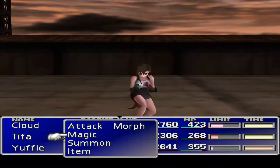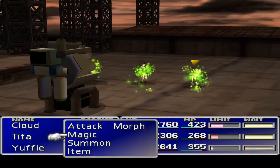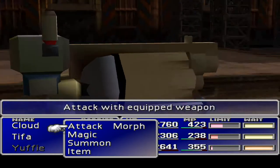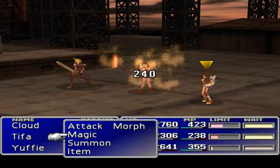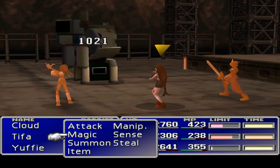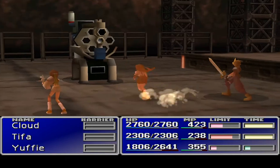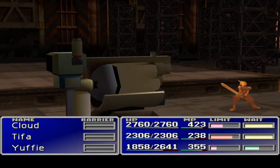I want to go with Tifa, have a little bit of regen, and then Cloud — double cut. Let's see if we get a steal in. That's one cut, two cut. No stealing. Okay, we need to try and move that materia out and make it work with another thing. Let's just attack. Tifa's done her regen, let's just carry on attacking. I don't know what we're going to do instead of double cut with steal.